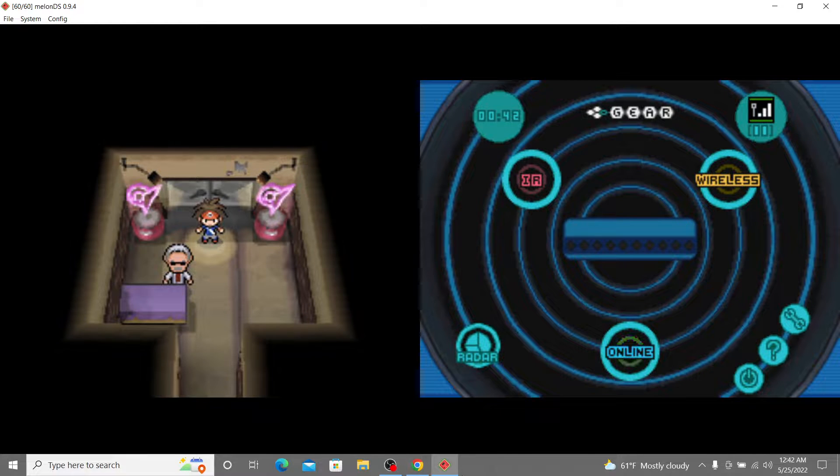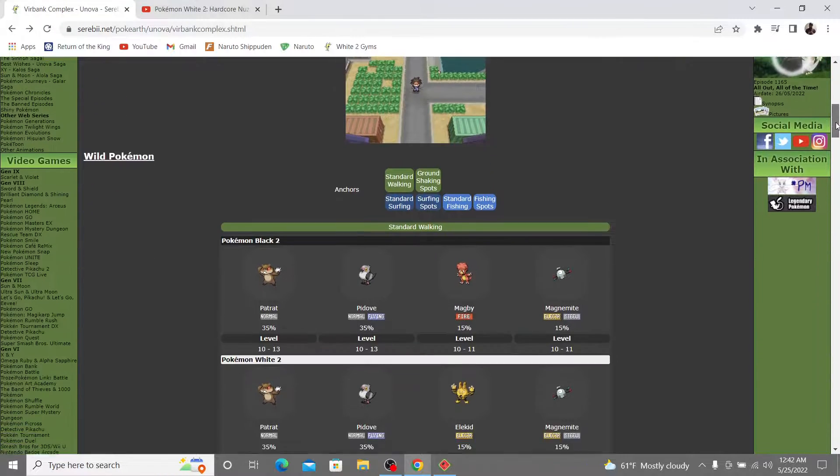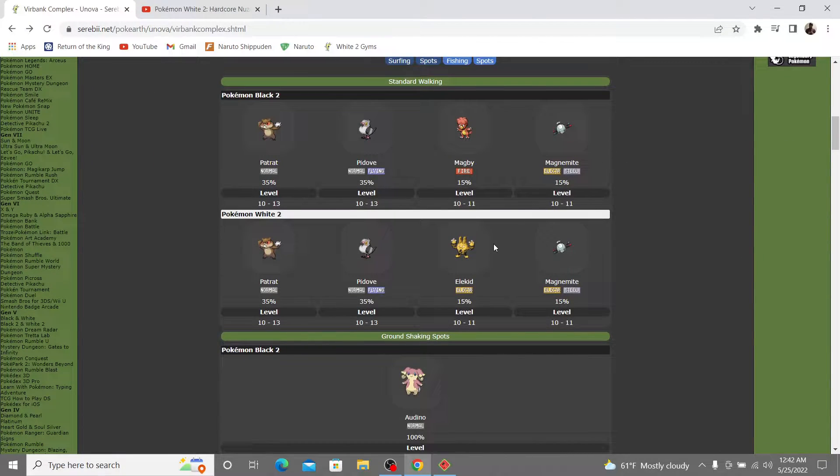And we are back. Pokemon White 2 Hardcore Nuzlocke — the run continues here. We've made it to the second gym, and I was going for that final encounter before the gym. We were looking for either a Magnemite or an Elekid, and unfortunately we got the Pidove.